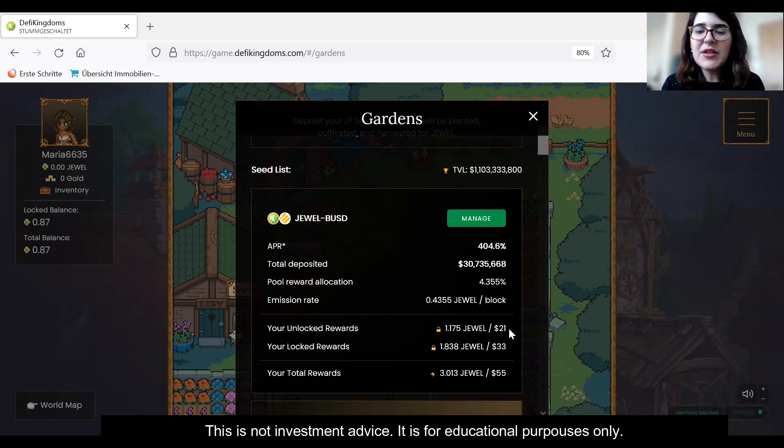I provided the liquidity on the 6th of January, and now it's the 9th of January — about two and a half days later — and I already can pull out $21. You can see here 1.175 JEWEL, which is approximately $21. And the rewards I cannot yet withdraw are about $33. So in total I've earned $55 just for providing this liquidity for two and a half days, which is insane.